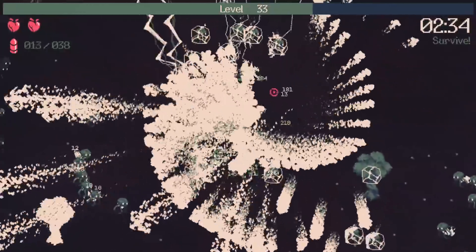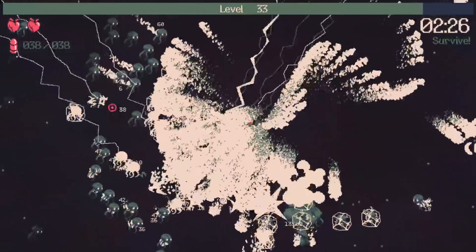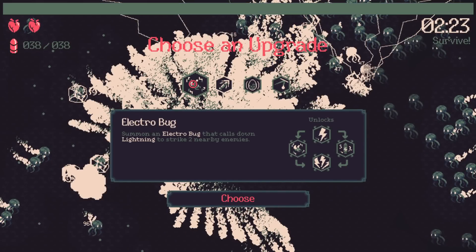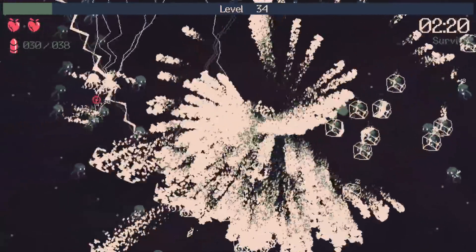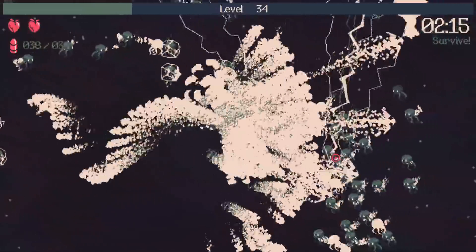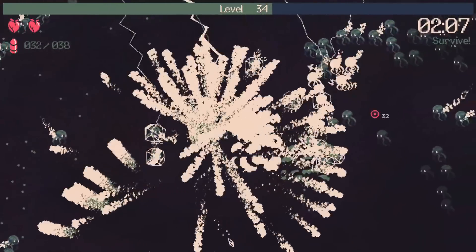Right now I have infinite bullets active. Now infinite bullets is done and now it's active again. Look at my bullets at the top left — it's at 38. Wait for it... we lost bullets, hit zero, reloaded, and we got infinite bullets again. You see how fast we gained infinite bullets? Like three or four seconds is all the duration of not having infinite bullets.